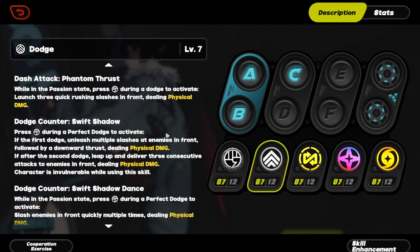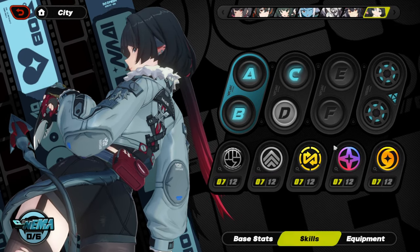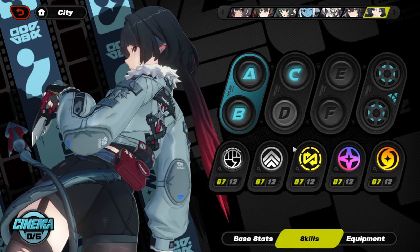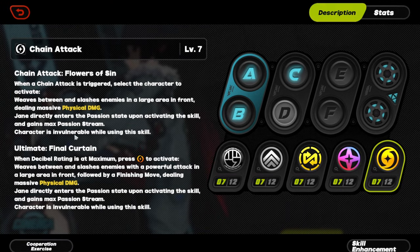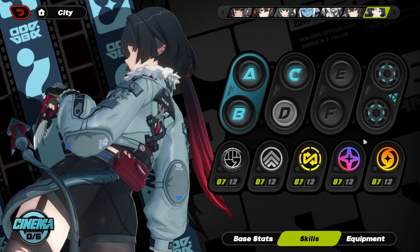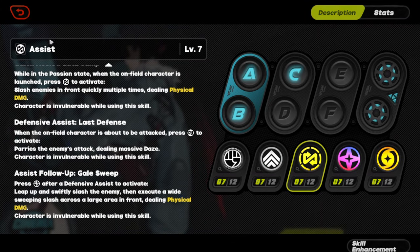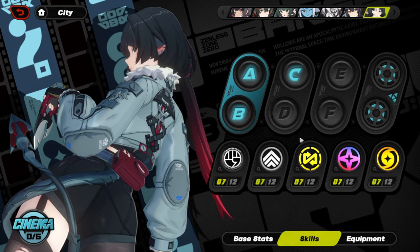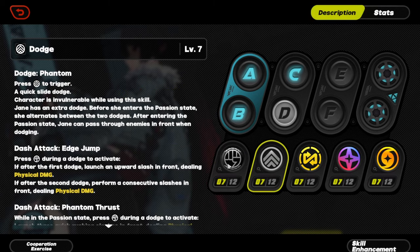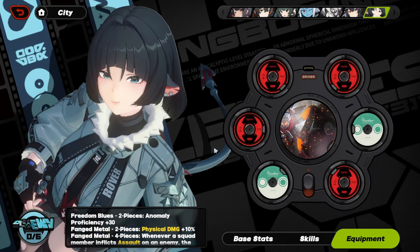The more you dodge, the higher her anomaly buildup is. EX is also good for additional anomaly buildup. Chain is good for main DPS, but if she's a sub-DPS it's less important. Assist is probably the weakest — you'll rarely use it unless running non-stun agents. The main skill priorities are basic and dodge. For equipment, I ran four-piece Fang Metal. It's really good on Jane and one of her best four-piece sets.